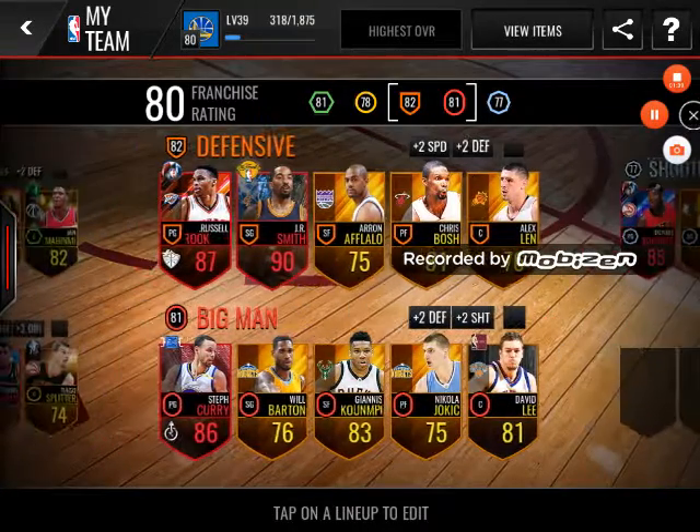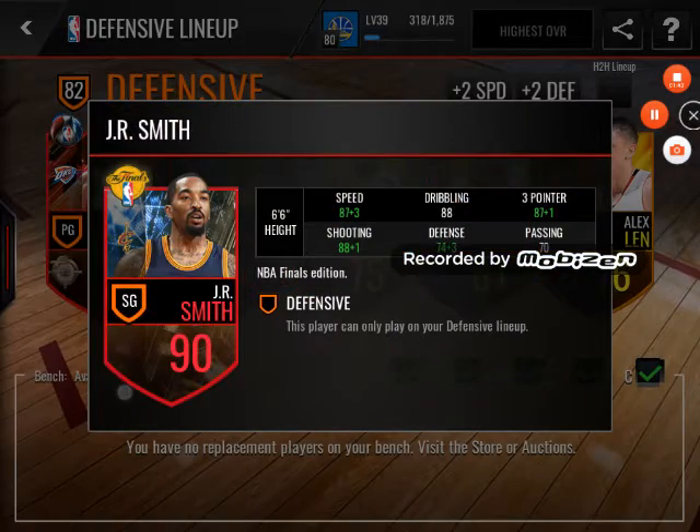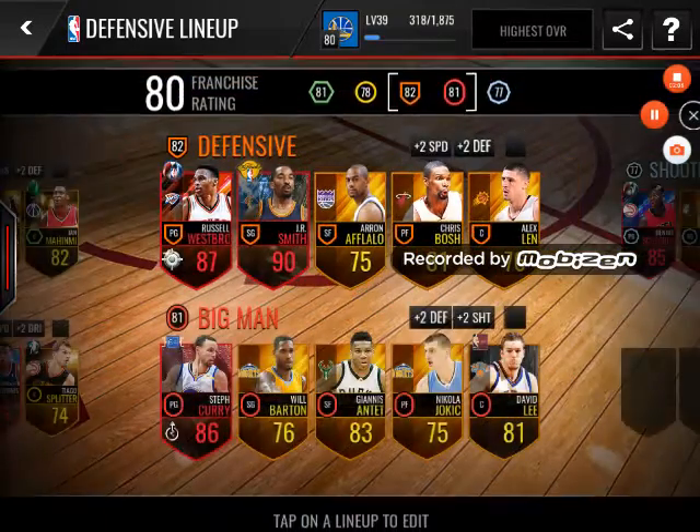Let's play with our 90 overall JRC. Let's go check out his stats. His three-pointer is an 88, speed is around 90 something, shooting is an 89, defense is somewhere around 75 to 77, dribbling is an 88, and passing is 70. So let's get right into this gameplay.